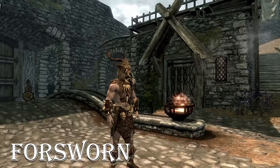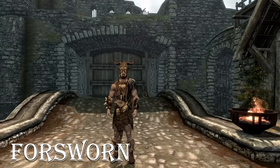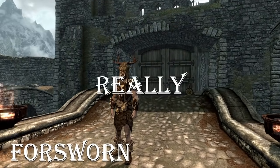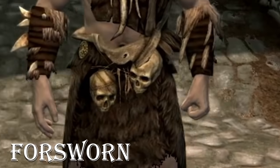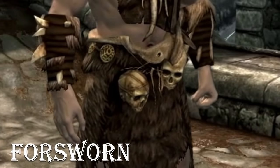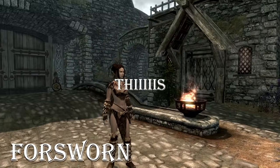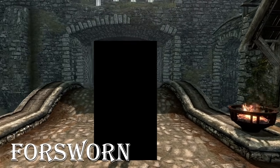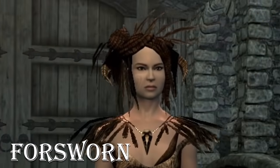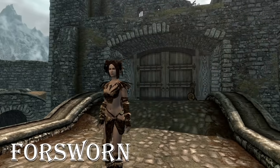I'm on the verge of kind of liking the Forsworn armor, I really am. On a barbarian it would look cool, but I really don't like the helmet. And realistically, the human skulls you have tied around you would make it really hard to order a sweet roll anywhere. And on a female, this needs to be blurred a little more — and there we go. The helmet again is garbage even on a female, and the rest is just so bland. I'm not a fan of this one.